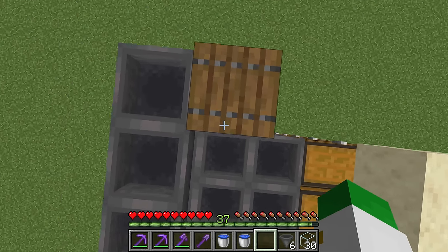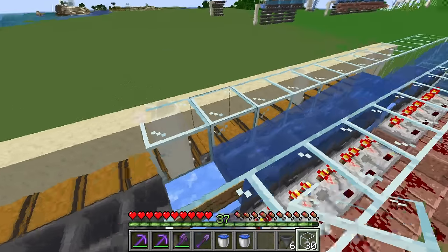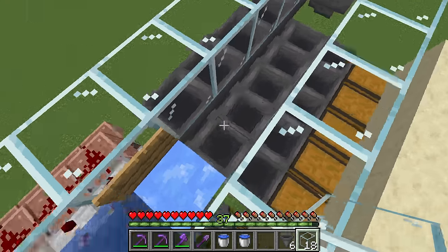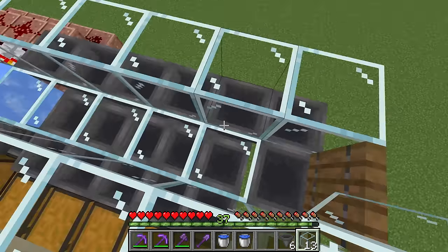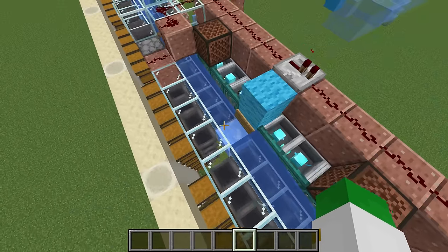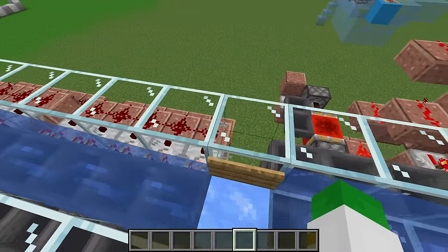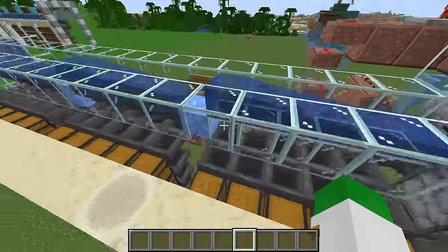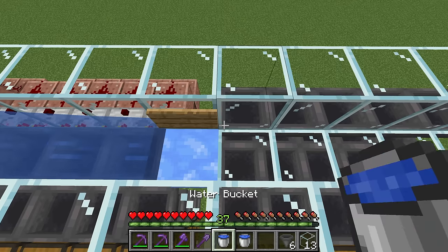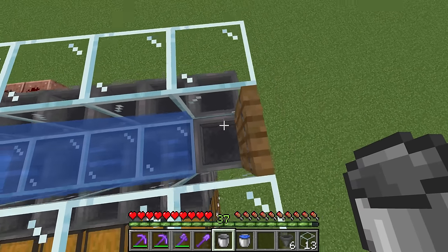Now grab a spruce trapdoor, place it on top, and flip it up. Take glass blocks and build them from the edge of the water tunnel all the way over to the sides of this trapdoor. After you've done that on either side, also place glass blocks on the bottom so that items can flow all the way here. If you are connecting this allay sorting portion to your current sorting system, connect your current water tunnel to the junk chest area's water tunnel. Grab one of your water buckets and place it down — it'll flow all the way over and stop at the hopper.